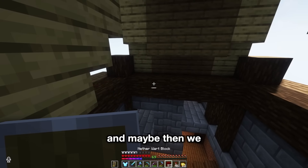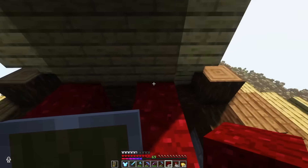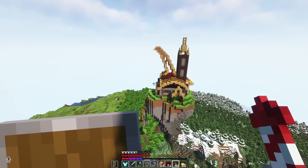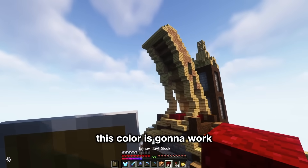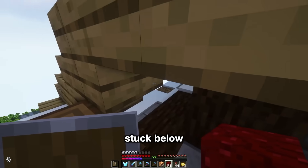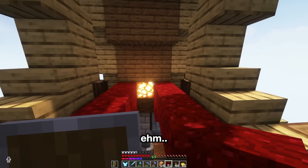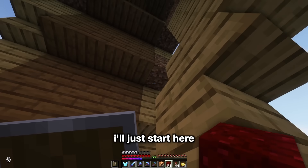Maybe not here — take this out, and maybe then we put it in the middle. And then we just fill in the bottom section here, and then the shroomlights are going to come in, because if we don't light this up it's going to be really dark. Oh, I already like this a lot. This color is going to work really well. Now I just have to fill this entire area.